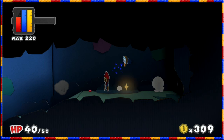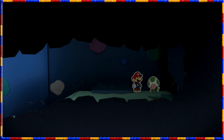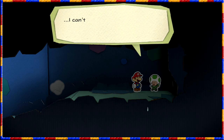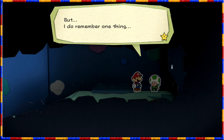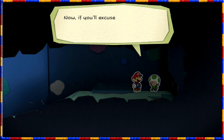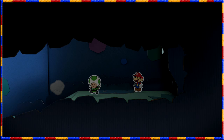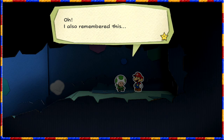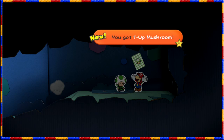What on earth was that? 'I can't remember anything, my mind's a blank sheet - but I do remember one thing.' Toad 6 of the green rescue squad reporting for duty, now if you'll excuse me, I must report to my captain's location immediately. Yeah, that shun guy seemed hard to attack. Also remember this - take it, it might come in handy. I think we got a 1-up mushroom.